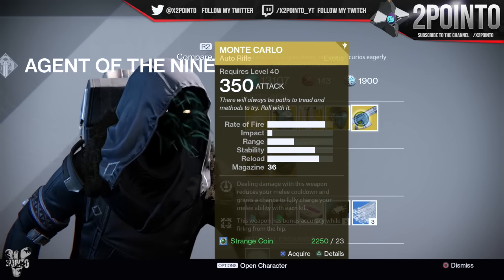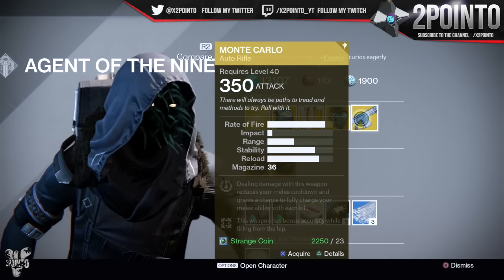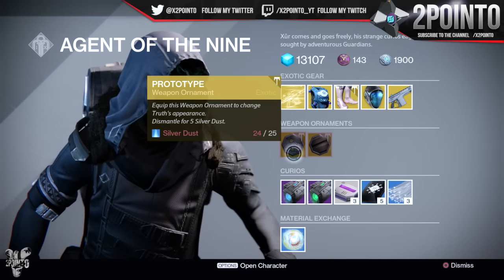The weapon of the week is the Monte Carlo auto rifle. Dealing damage with this weapon reduces your melee cooldown and grants a chance to fully charge your melee ability with each kill. The weapon also has bonus accuracy whilst firing from the hip.